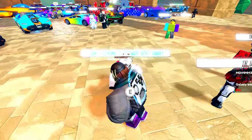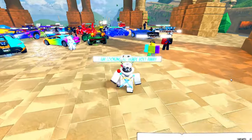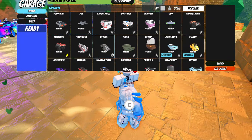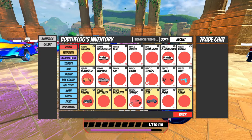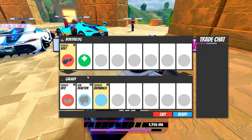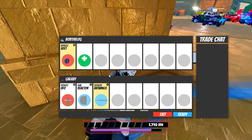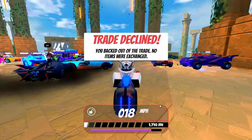Looks like before we even start we've got two trades here. This guy's offering a UFO — that's not very good considering the vault bike costs a million dollars. Reactor, okay. Bat wings — now that's a fairly fair trade, but I don't know if I'd take it. Looks like we're not gaining here so I'm going to back out of this trade.